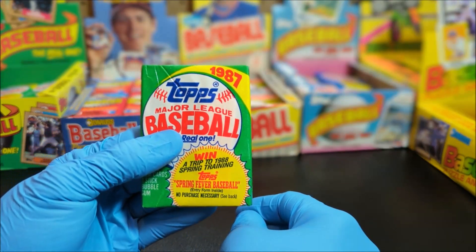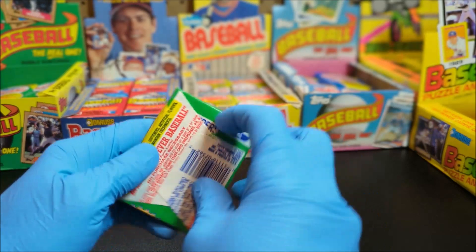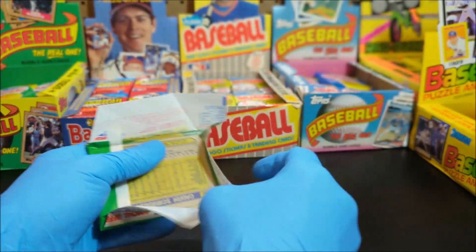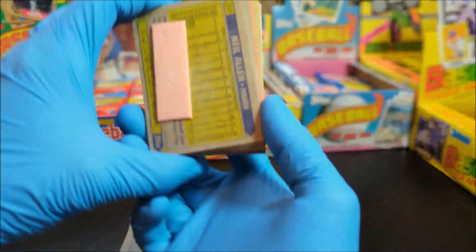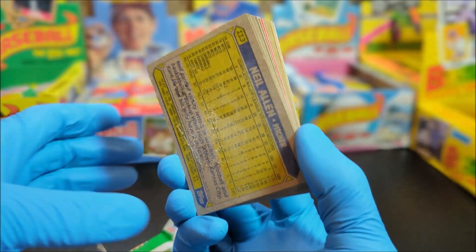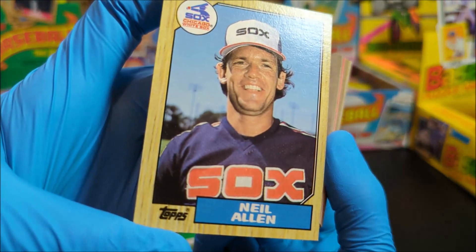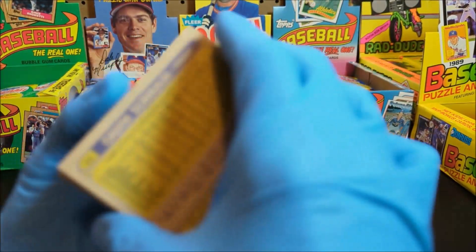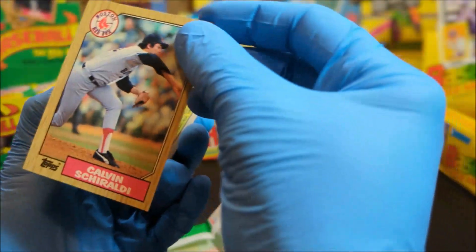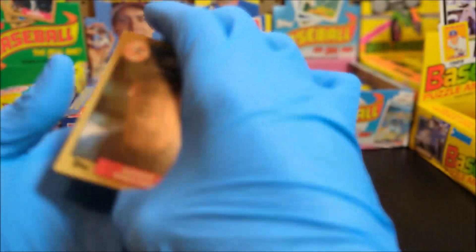Now let's get into it — I'm trying to finish out my set of 1987 Topps baseball, so I figured why not open it up. This is probably going to be hard for some of you who are opposed to opening old packs, but I can't help it. Oh, the gum is stuck — sorry Neil Allen, your card! There we go. Let's see here — just going to take this one off and put it to the side. Calvin Schiraldi — put that off to the side.